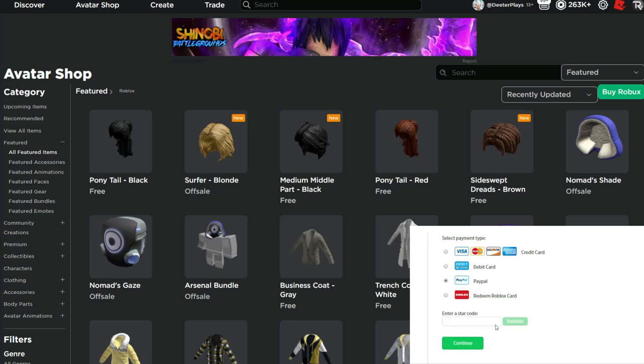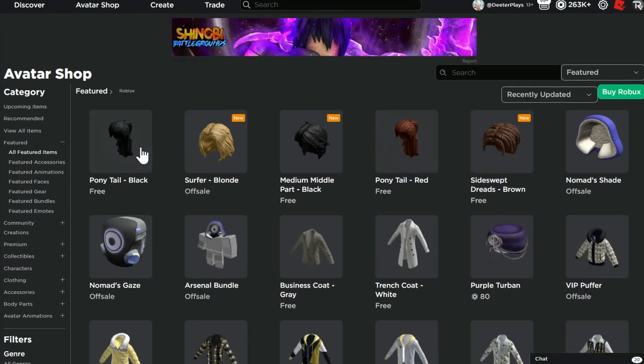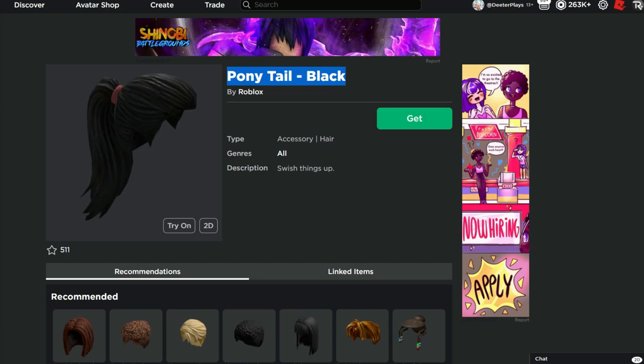What's up guys? Welcome back to DieterPlays. We've got a couple of free items here today that I just wanted to let you guys know about. We made a video yesterday showing you how to get all these other hairs, but there's a new hair that's come out. I made a video this morning showing you how to get the Nomad Shade and the Nomad Gaze — those are part of the Amazon Prime thing — but there are a couple of other free things we can get today that are brand new, and one that we were able to get in the past that we're able to get again for a very limited time. I just wanted to let you guys know because I'd like to keep you informed about what's going on, and especially what's free on the platform.